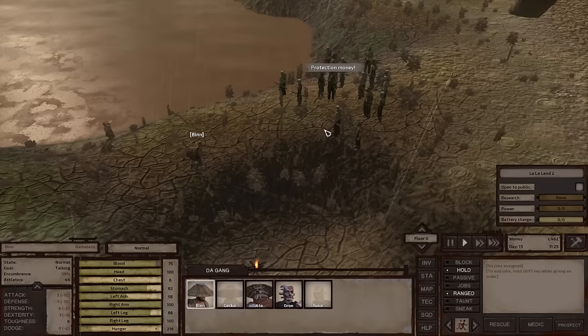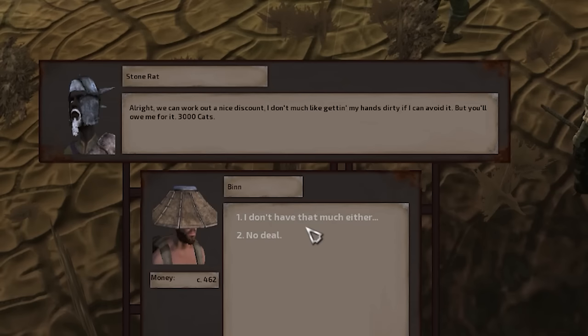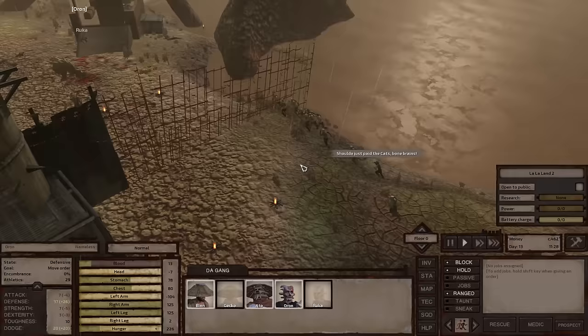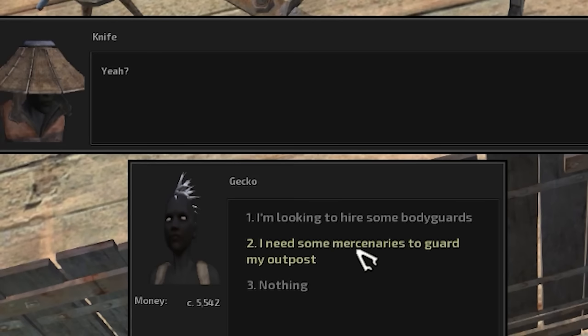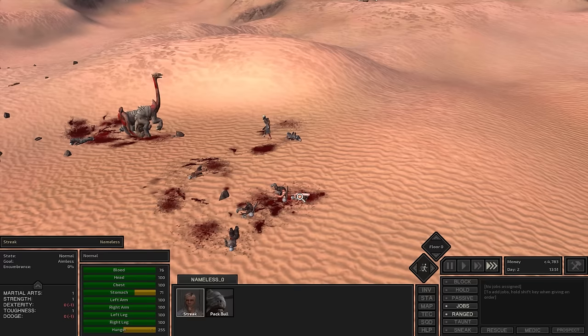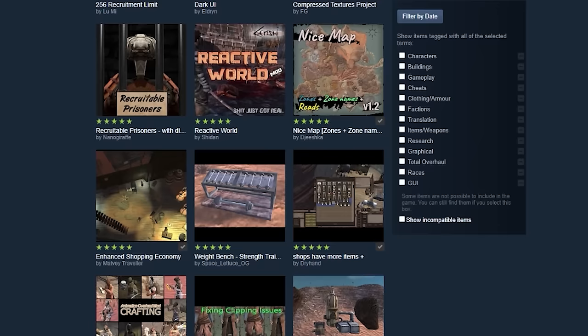Depending on where you build your base, you're gonna have to deal with those different factions. If you're in Shek territory, they will challenge you and force you to attack them to prove that you're worthy. If you settle in Empire territory, they'll demand that you pay taxes. And if you settle in the Holy Nation, they want you to always carry a copy of their sacred book and participate in their weekly prayer days. Where your base is has a huge impact on how you play the game, and it needs to be a part of your strategy for your best odds at survival. Protecting this base is going to be hard, so you can hire mercenaries and bodyguards that will keep you alive. And don't attack goats — they actually wiped out my entire squad.